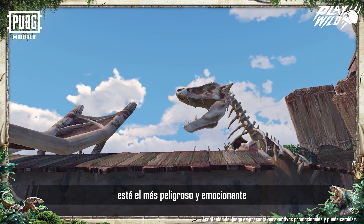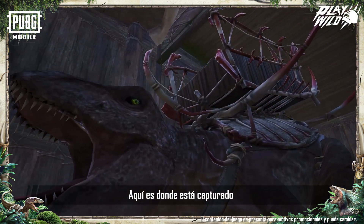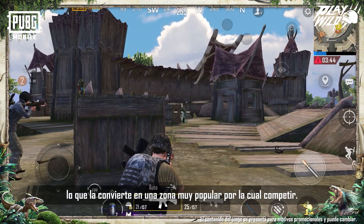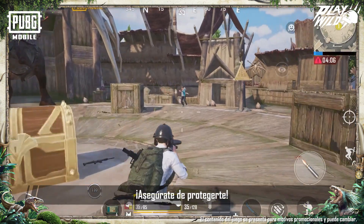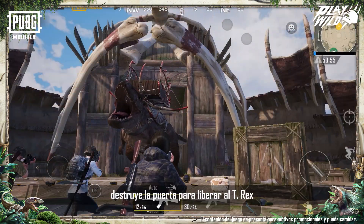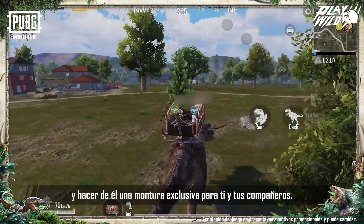Next, we have the most perilous and exhilarating Dino Settlement. This is where the T-Rex with extraordinary destructive power is detained, making it a popular area for players to compete for. Be sure to protect yourself. While eliminating enemies, distort the gate to rescue the T-Rex, making an exclusive mount for you and your teammates.